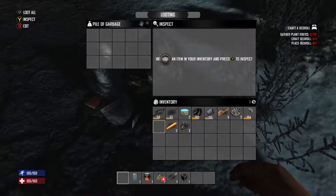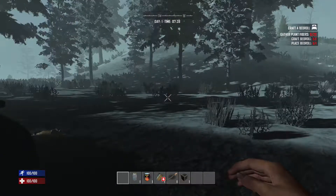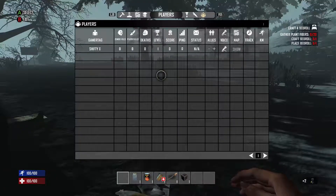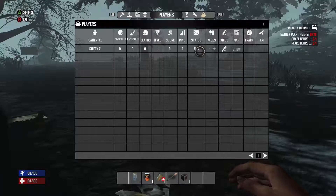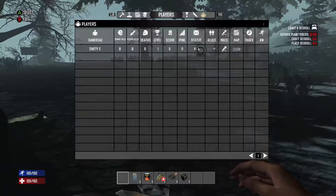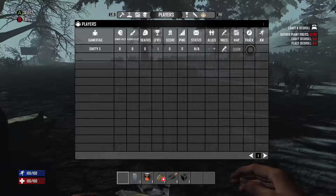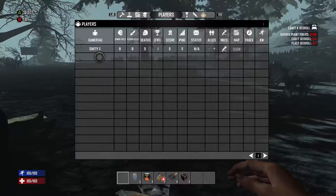Scrapping cans gives us iron later down the line. Our quest marker says craft a bedroll. Before gathering materials I'll go over the menu. When you hit the Select button you're automatically set to Players. You can invite up to four players, add them as allies with the plus sign. The stat screen shows zombies killed, players killed, and so on.